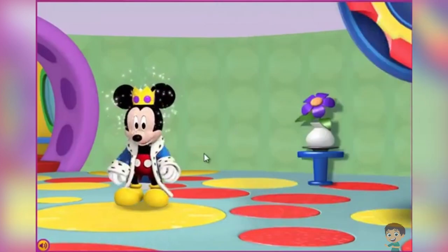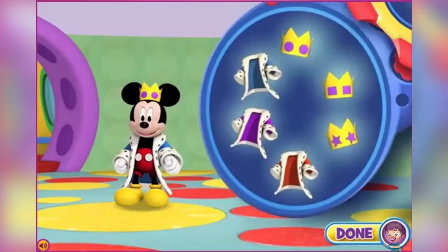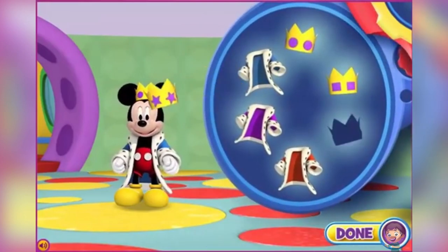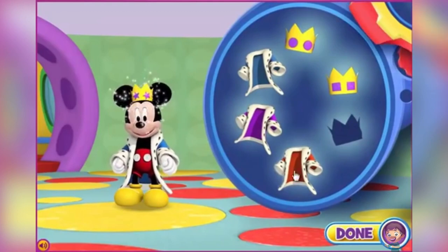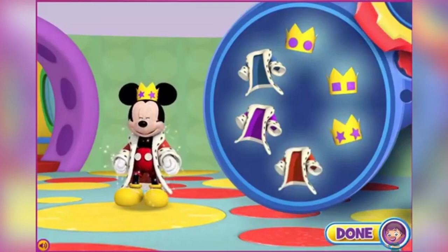You did it! Please change the color of Mickey's robe and choose your favorite crown! When you're finished, click the Done button and help another one of our friends get ready! Way to go! That looks perfect!